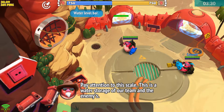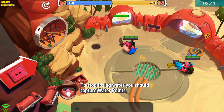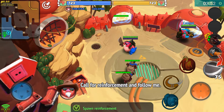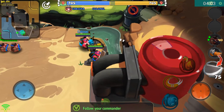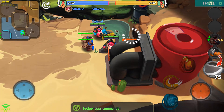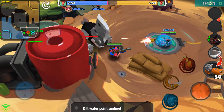Pay attention to this scale — this is a water storage of our team and the enemies. The water level is decreasing; the team which loses all the water loses. To stop losing water you should capture water points. Call for reinforcement and follow me — where do I call? Step to spawn reinforcement. Follow your commander. I see, I gotta stand there and attack the water point sentinel.